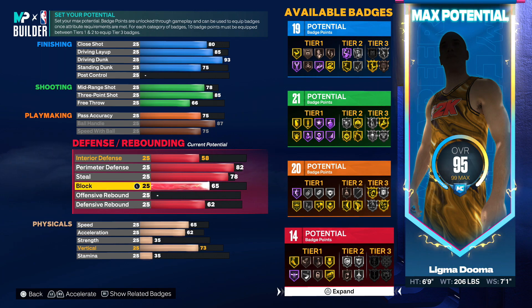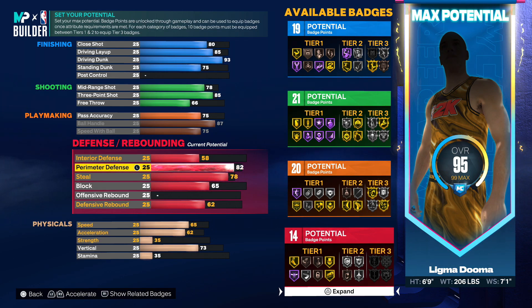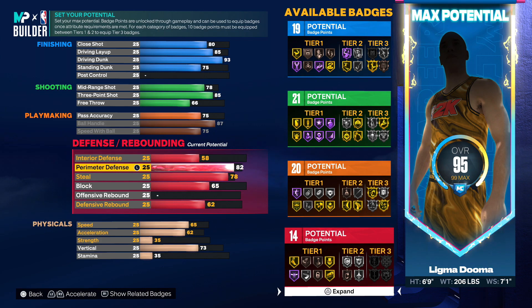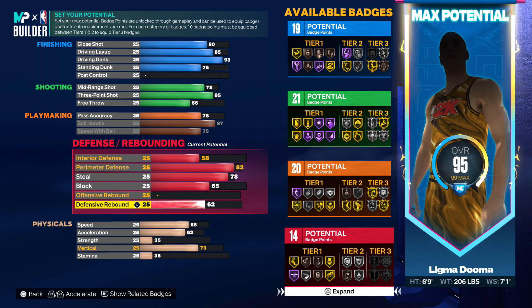For the defensive category, obviously maybe this is not the most ideal part of the build, but remember guys, you're six foot nine with a seven-one wingspan — you have great perimeter defense, great steal, a high block. The interior D could use some work, the rebounding maybe could use some work, but keep in mind this is an offensive powerhouse of a build, so either way you're gonna be fine.